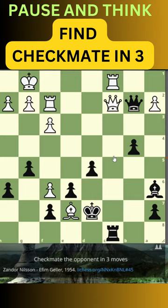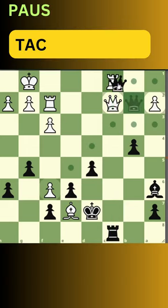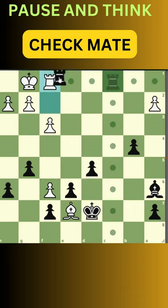How did he solve the problem? The idea is to attack through the pieces, and that tactic is called x-ray. What he did was he captured the rook, sacrificing his queen. You capture it back, he defends it with the rook, and now it's checkmate.